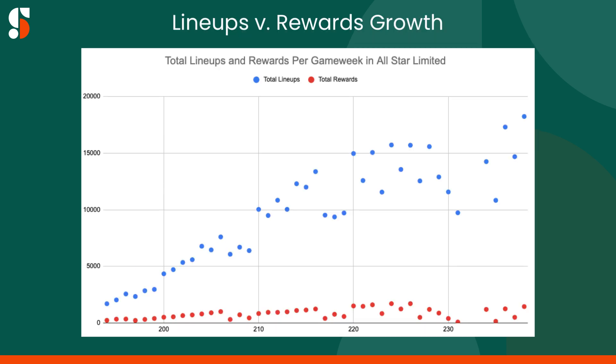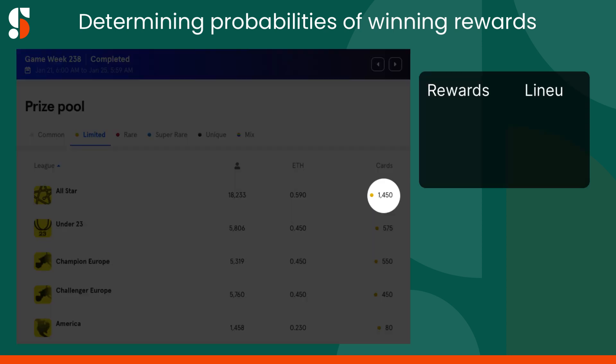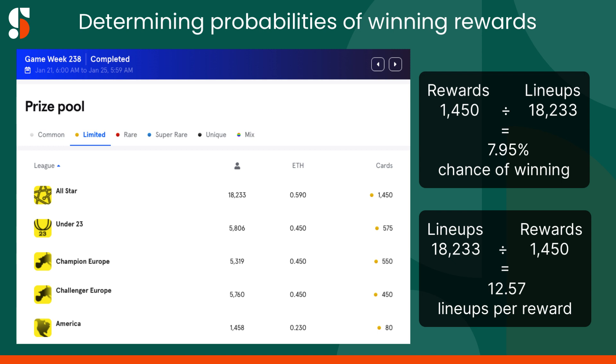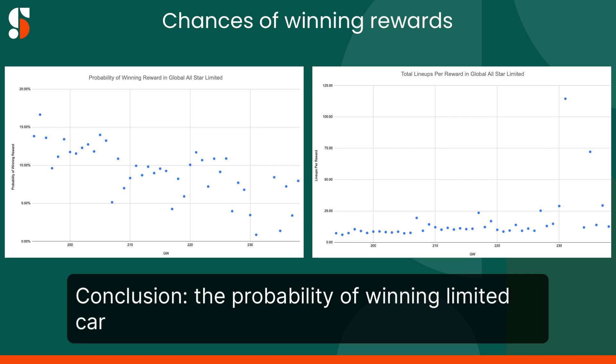Given the rise in entries, there's been a bigger focus on the probability of winning rewards in limited competitions. More lineups means more entries to compete against for prizes, but the popular process for determining the chances of winning cards is flawed. One common method is taking the total number of rewards and dividing it by the number of entries to get a theoretical chance of winning. Another is dividing total entries by total rewards to see how many managers are competing for each card. We want the percentage of rewards to lineups to be as high as possible, and the number of lineups per reward to be as low as possible. Both methods can be seen in these graphs, and they give us the same conclusion: the probability of winning limited cards continues to decline.